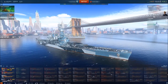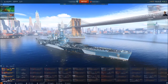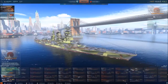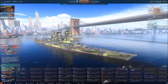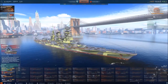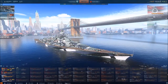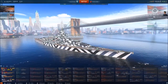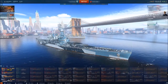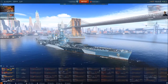Concealment is at 42 base, but I've got it down to 13.7 kilometers with modules. I don't use the concealment captain skill at all. She can be detected by air at 11.3 kilometers. Comparing to her counterparts: the Amagi sits at about 15 kilometers, and the German battleships at 14.3. So she does have the best concealment there with the modules. All my battleships are equipped with the concealment module — you can stay hidden pretty well.